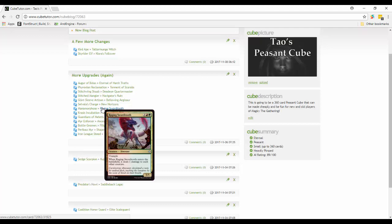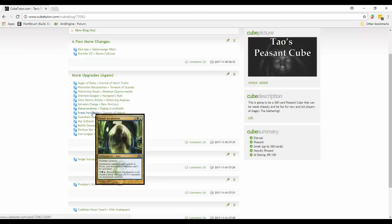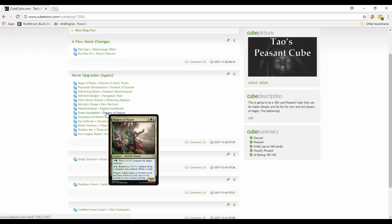Crassus Incubation is out - I liked being able to tap creatures so they can't attack or block or activate abilities. But instead I put in Shapers of Nature: put a plus-one-plus-one counter on target creature, or remove a counter and draw a card. Card advantage and being able to add counters to creatures is pretty sweet.